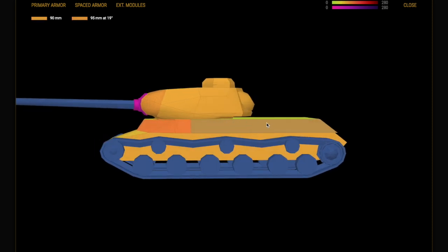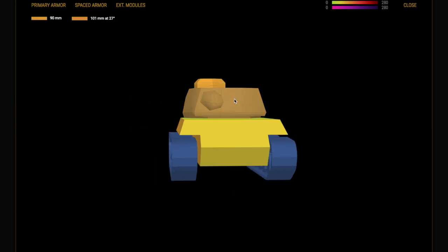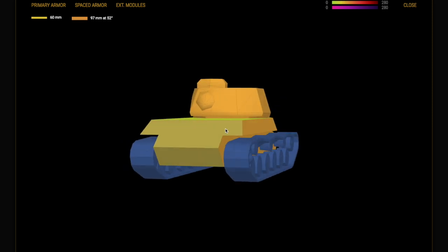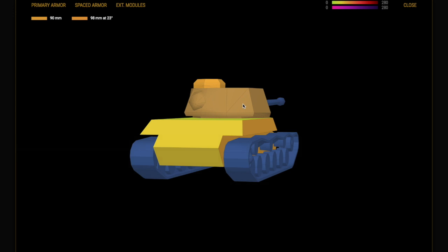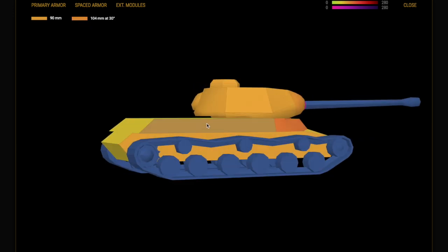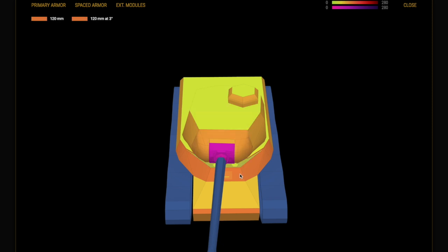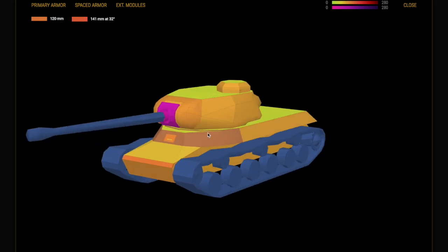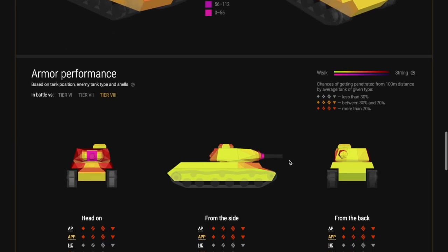The cupola is a bit vulnerable but it's a small target, so somebody's going to have to spend a lot of time aiming. Just reverse back — but be aware that a very experienced player, particularly with a big gun, might pop one into your cupola. You can reverse side scrape too if you can hide that rear. You can see the relative armour angles on the side of the turret and tank. You need to know how to side scrape to play this tank, so if you're rusty go back and watch the heavy tank guide on channel.